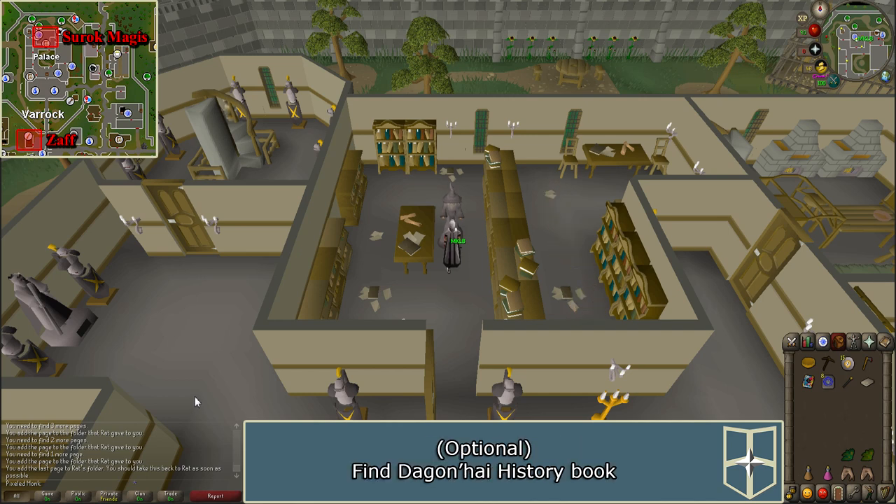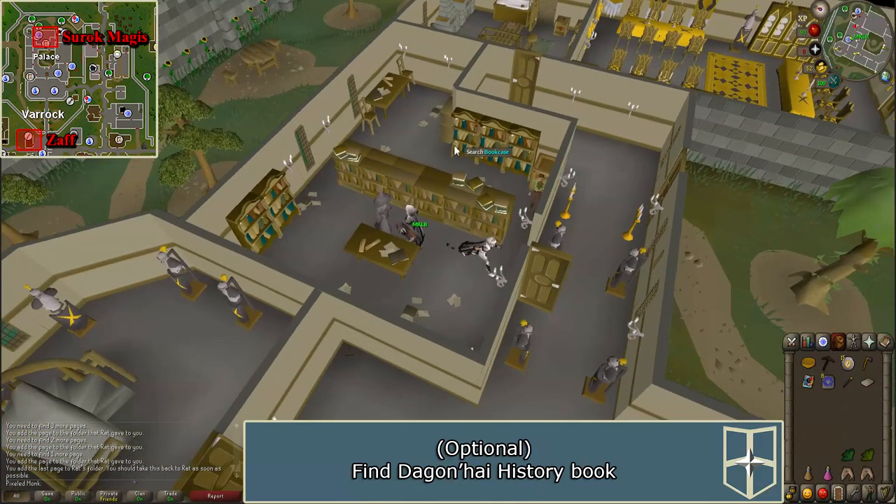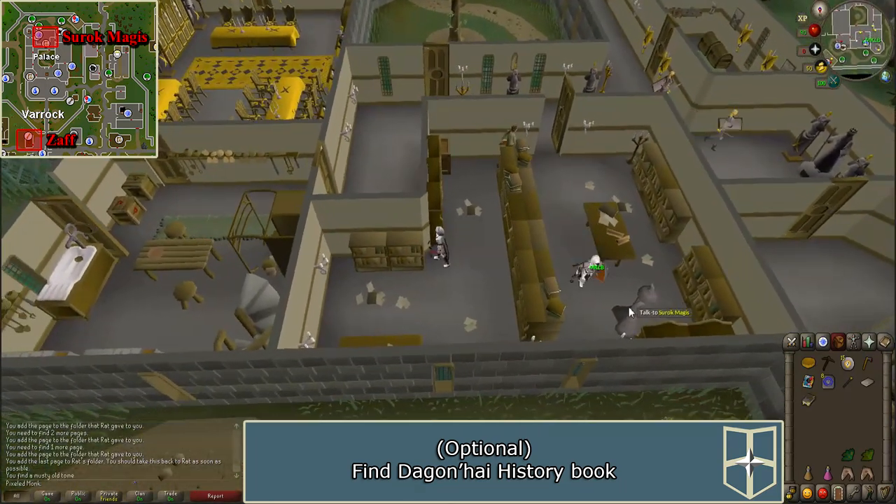If you would like to get some kudos and a magic lamp from the Varrock Museum, you will need to get a book called Dagon High History. It's found in one of the two bookcases furthest east of the library. After the quest, you can give this book to Historian Minas on the second floor of the Varrock Museum for five kudos and a magic lamp.